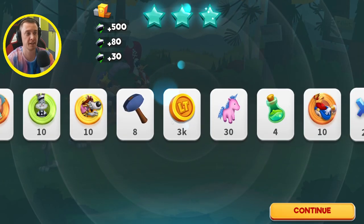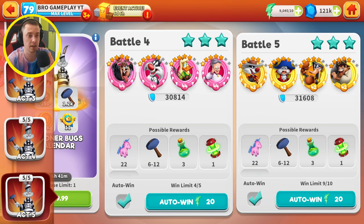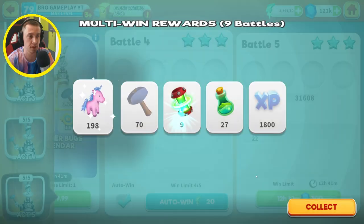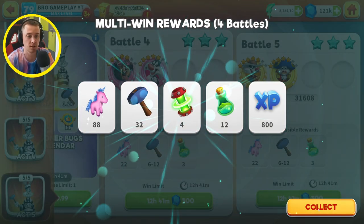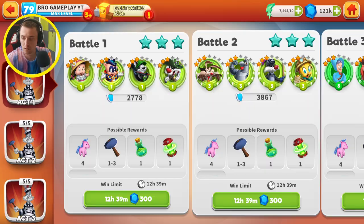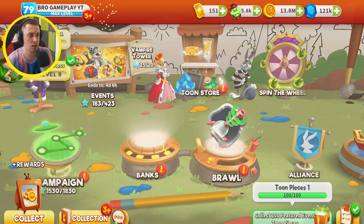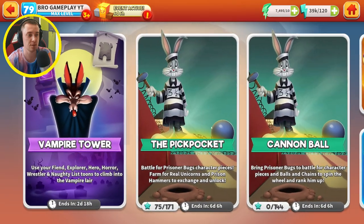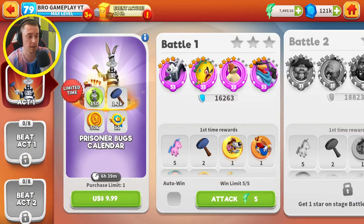Okay, so I beat all stages and got pretty nice rewards. Right now I'll use my energy to claim everything here because we have an exchange quest. Let me do that and I'll be right back. Okay, I claimed everything — let's take a look at how many we collected. One thousand — pretty nice!